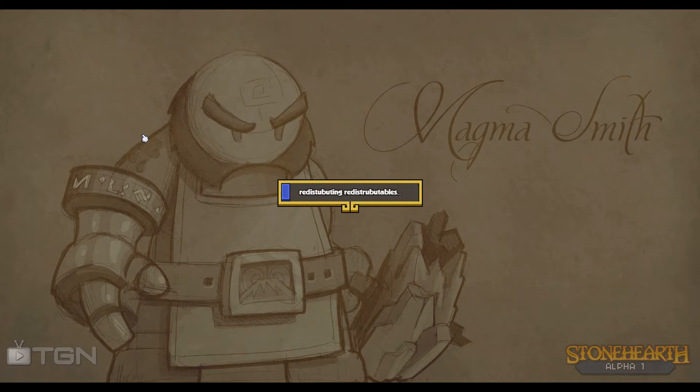We're going to go in and try to build something. Maybe if we are lucky we will get a roof. I really love these artworks. The Magma Smith seems to be very very cool. I can't wait to see them in game. I'm pretty sure they will be just like these.